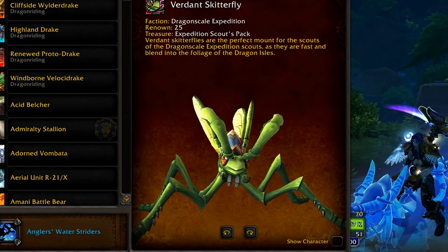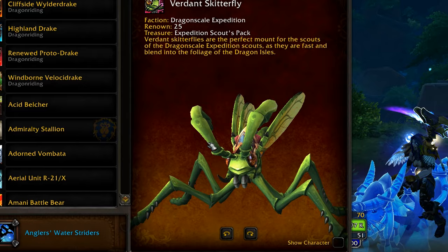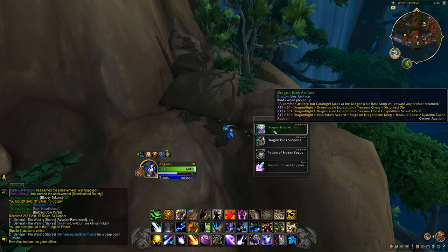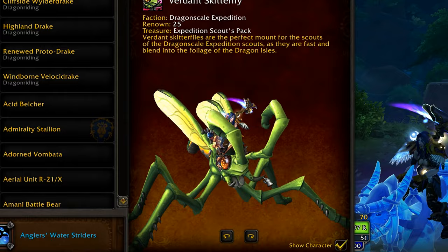Next up, the Verdant Skitterfly. It's harder to get than most of the rest since it needs two requirements. You need to get to renown 25 with the Dragonscale Expedition, and then it has a very low drop chance from the Expedition Scout's Pack. Those can be found all around, but it could take about a hundred of those to get the mount after already farming the reputation to 25, so it could take a while to obtain.